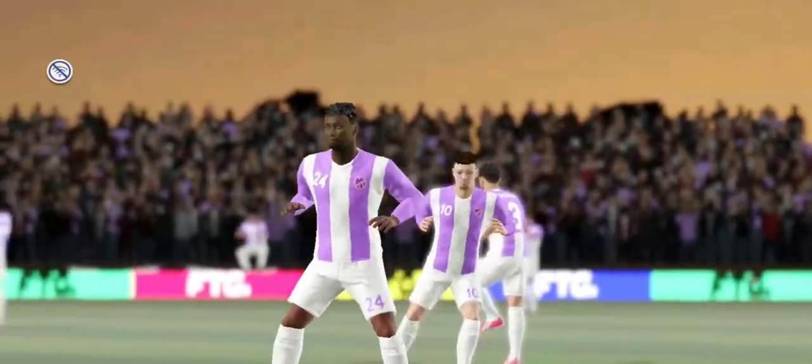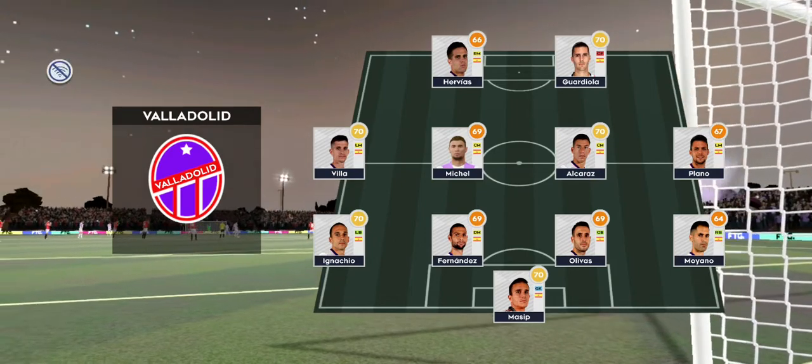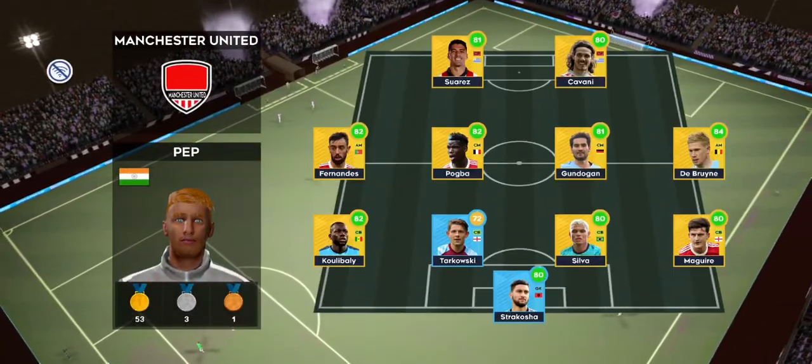The team lineups have been announced. Let's see how they win today as team champions are playing a 4-4-2 formation. The team are lined up in a 4-4-2 formation.